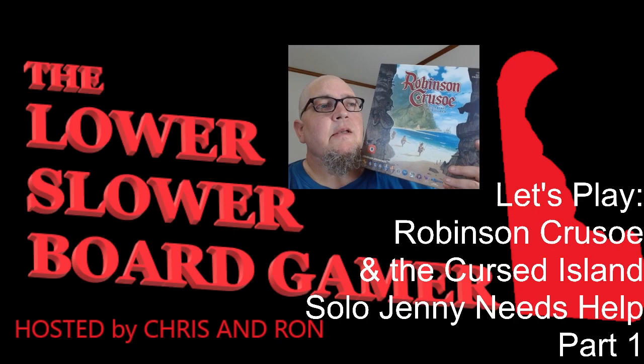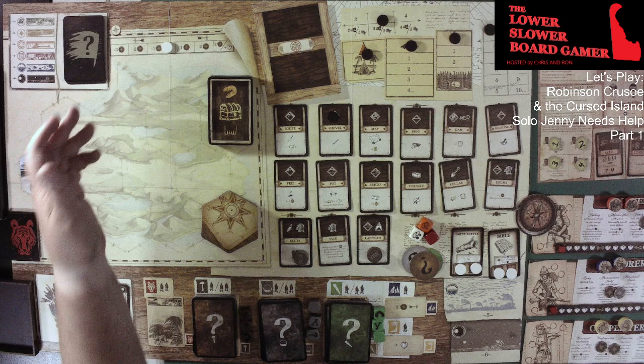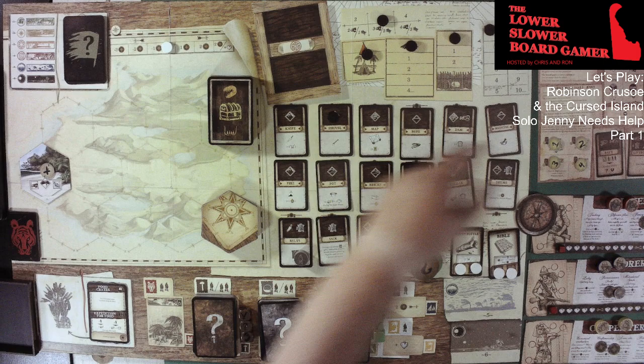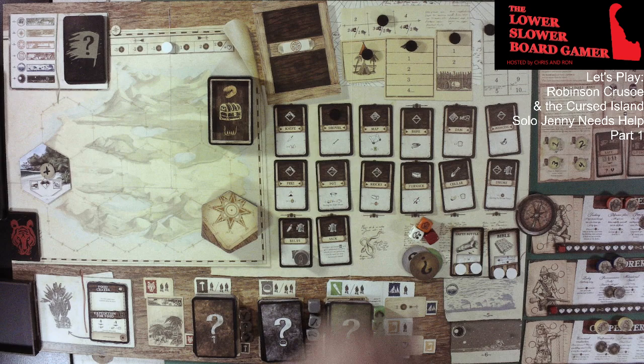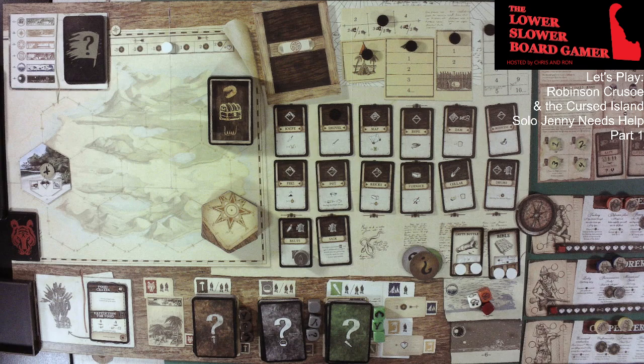So without any further ado, let's get on down to the table. As you can see, we have everything set up. We've got our cards up here — mystery cards, events. We're starting with food crates. We have our building, gathering, exploration. And we have our nine initial inventions. Shovel is covered because of the beach terrain. We've also got furnace, cellar, drums. I took one extra — we're taking that one out. We're only supposed to take five: furnace, cellar, drums, belts, sack. That's what has our weather dice. Our starter items are empty bottle plus one, two weapon, and Bible.